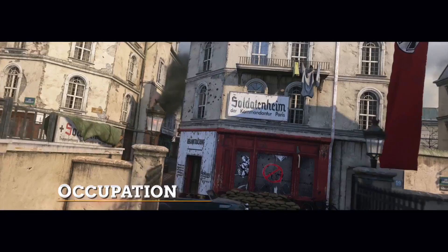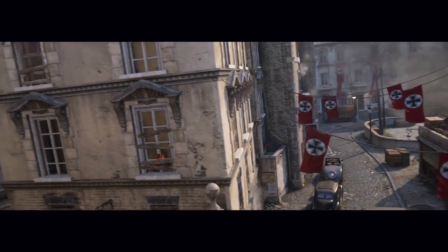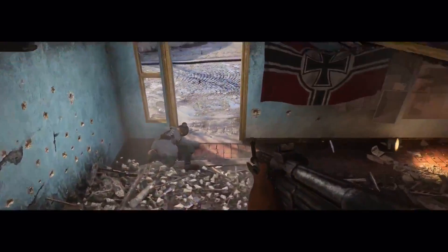We're really proud of bringing back the Modern Warfare 3 fan-favorite map, Resistance, which is called Occupation in our game. It's set in Paris, which was so iconic to the Resistance movement that it was important for us to include that map. It's set in the neighborhood of Montmartre, so you can actually see the Eiffel Tower in the distance. There are long sightlines, so you get a lot of play with the Mountain Division, and you can bring out your LMGs and put them up on ledges. It's a really fun map.